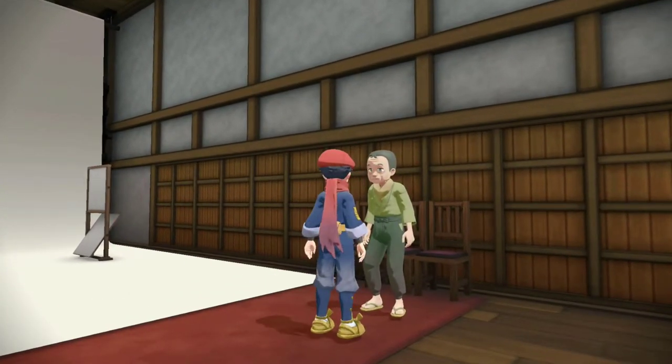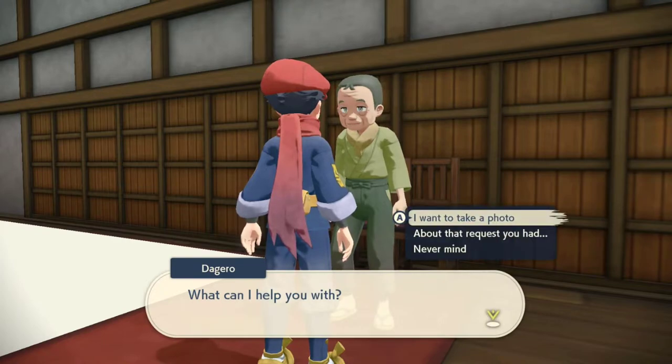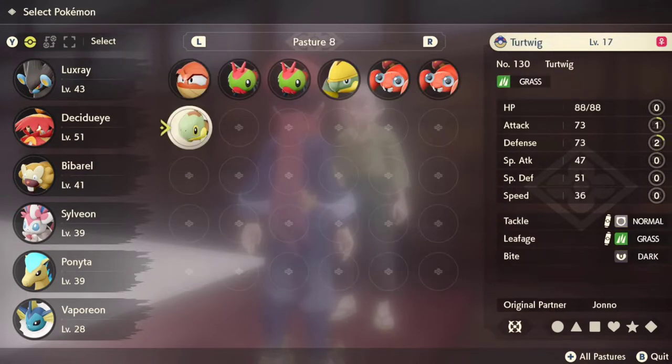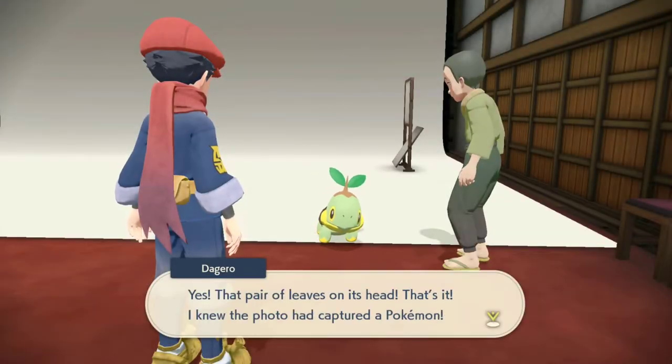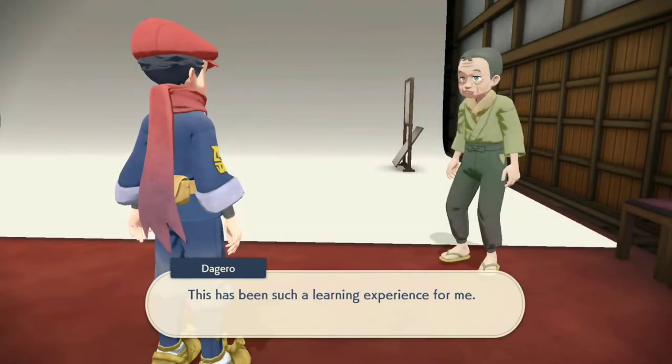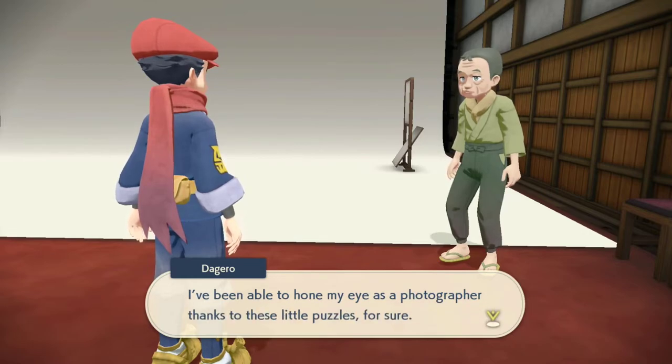Anyway, I showed you how to get the Turtwig and what to do just in case there's not a Turtwig. Once you go back to see Daguerro, you can show him the Turtwig and complete this request, and he will expand the photography shop. Now I don't particularly use this feature in the game — I feel like this is the least used feature for me. Let me know in the comments: do you guys use the photography shop? I only completed this request because I'm completing 100% of every single request in the game.